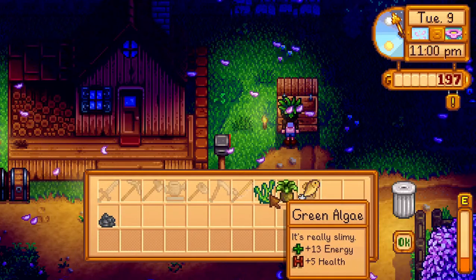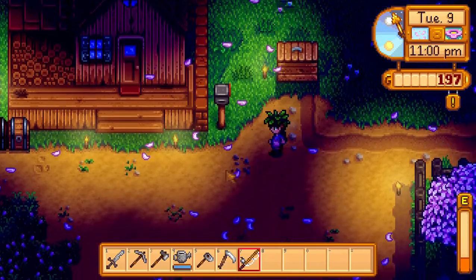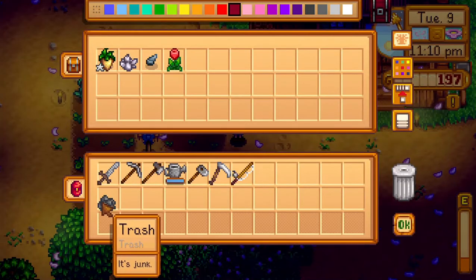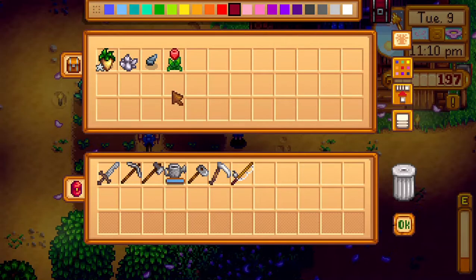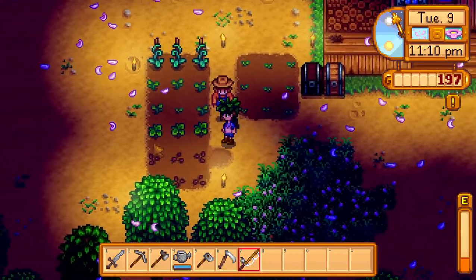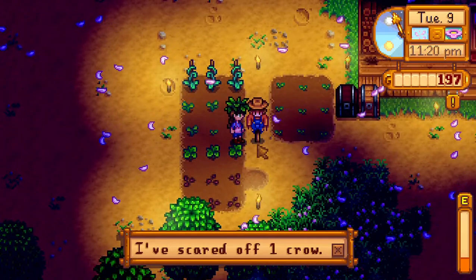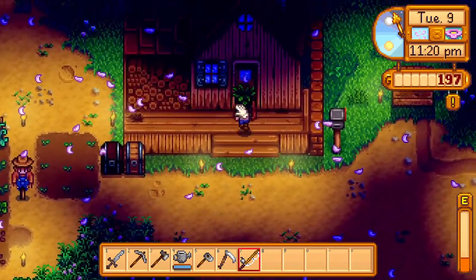I guess we're going to start holding on to trash. We do need to get some more income. Those are Junimo bundle items — why are they in there? I should have put them in the Junimo bundle. This one hasn't opened up yet; this one has. Hey, how's work? You scared off a crow? Congratulations! I'm proud of you standing there. Really, you are doing good.